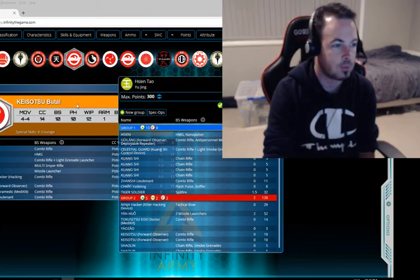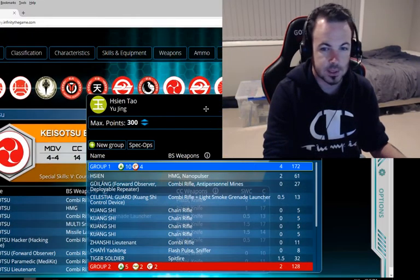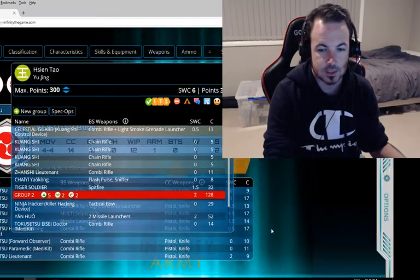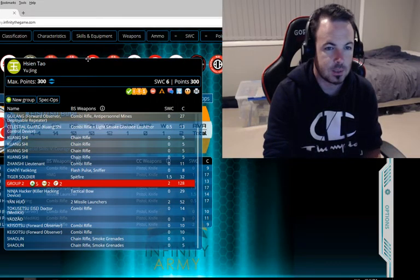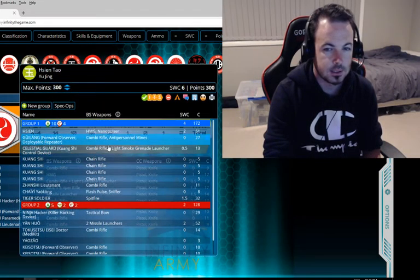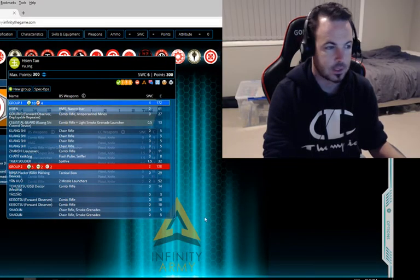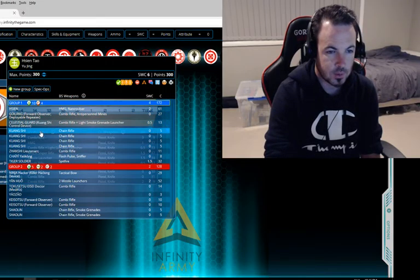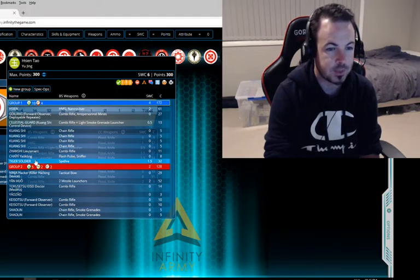For this mission, I'm running this list here. We've got a Sien Warrior, a Guilang Forward Observer as usual. Sien Warrior with HMG, Guilang Forward Observer, Celestial Guard with all the Kuang Shi, Xanji Lieutenant, Sensor Bot, Flash Pulse Bot, and the Tiger Soldier with Spitfire.